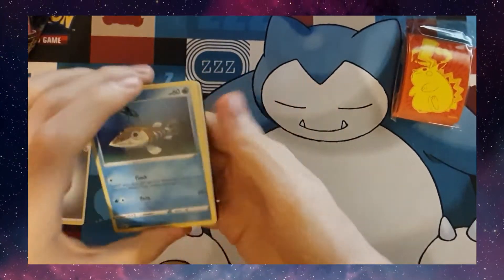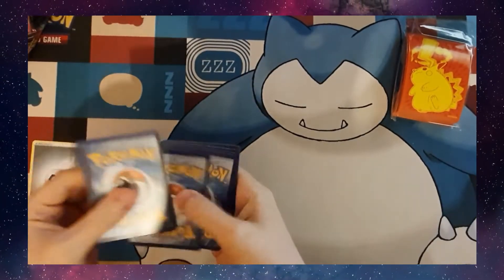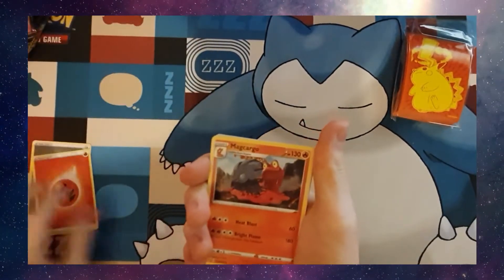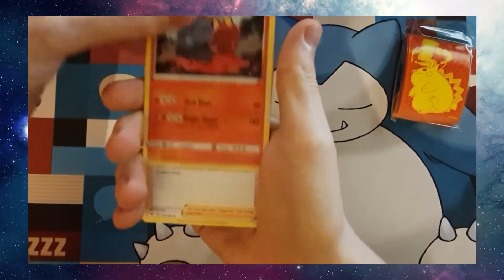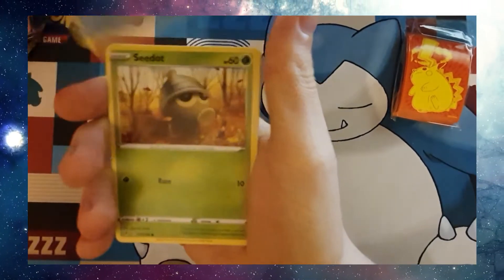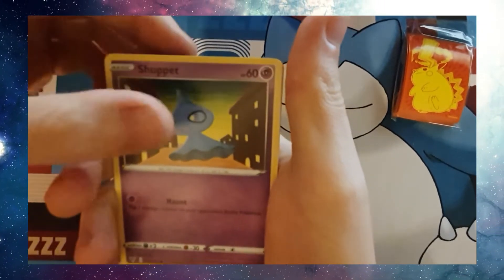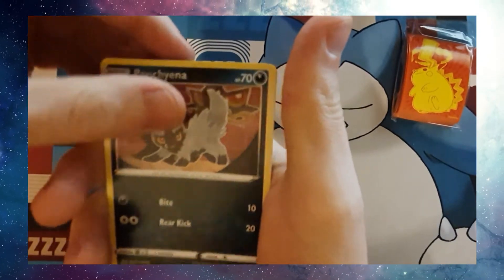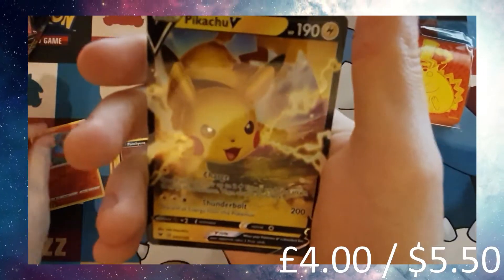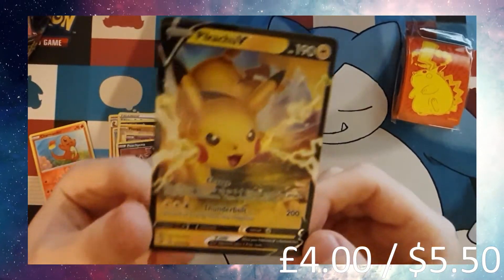Got an Arracuda on the front again. Code card. Fire Energy. Magcargo, Leakster, Crocorock, Arracuda, Seedock, Fanfee, Shepet, Poochina, Reverse Holo Charmander, and a Pikachu V. Not the one I wanted, but I will definitely take it.